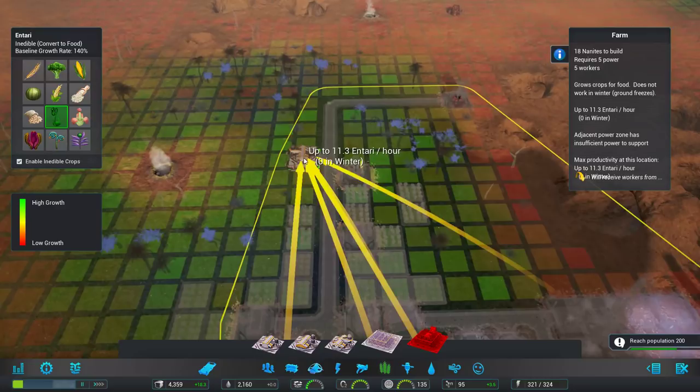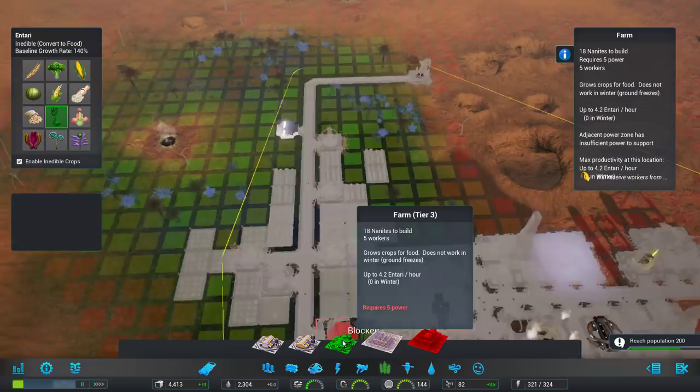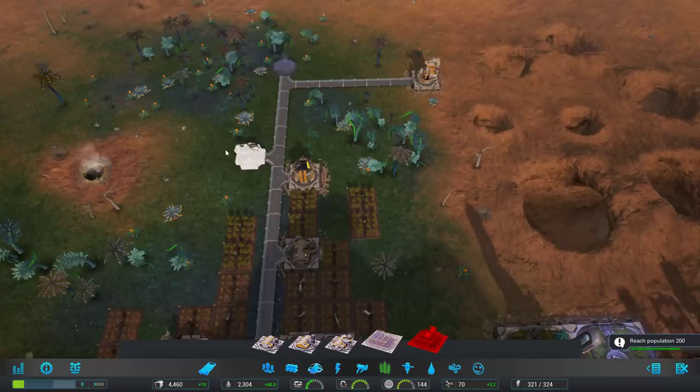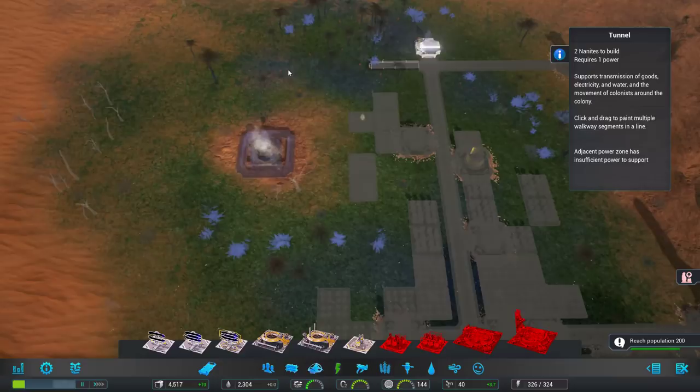The other thing we could start doing — especially if we're making bread — is not only do we need Antari, but we'll need wheat, and we're going to have to process that into flour. Maybe something over here. And I want to put some housing over here — oh, and our power sucks. Hold on. Geothermal generator over there. I want to get another route this way.